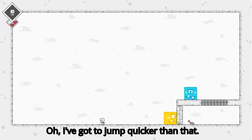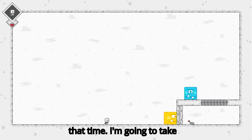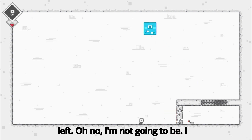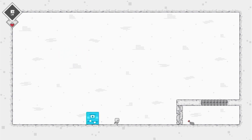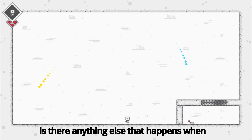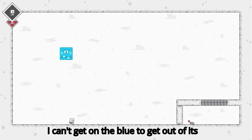I've got to jump quicker than that. Come on. Jump too early that time. I'm going to take another hit and I've only got one heart left. Oh no — I'm not sure about the jump, it doesn't seem high enough to get over. Am I meant to avoid that? Is there anything else that happens when I jump? Yeah it's too low — I can't get on the blue to get out of its way.